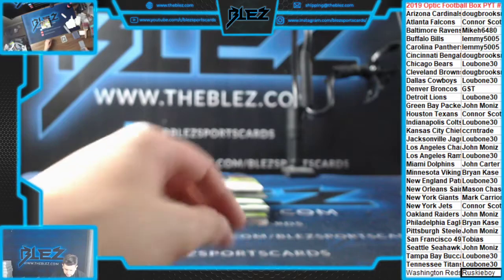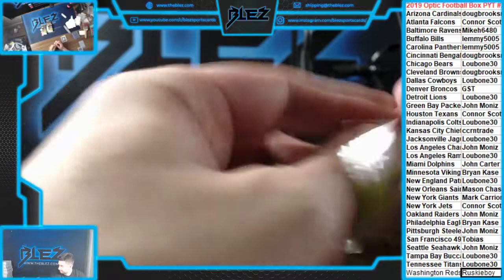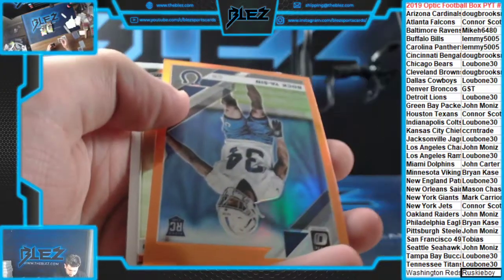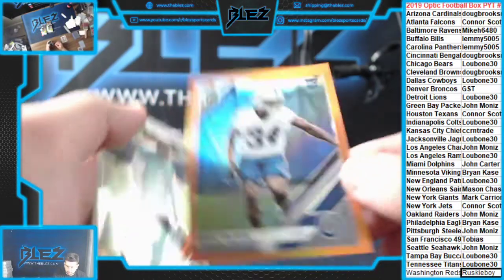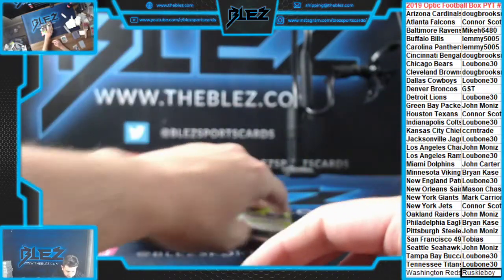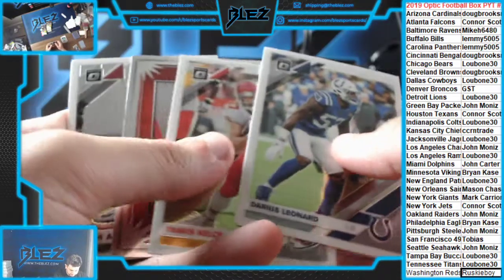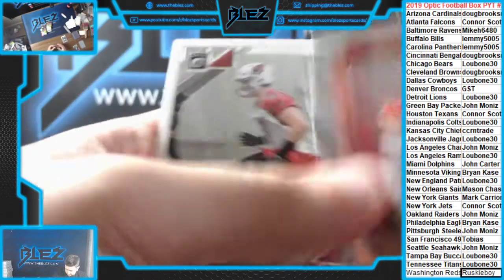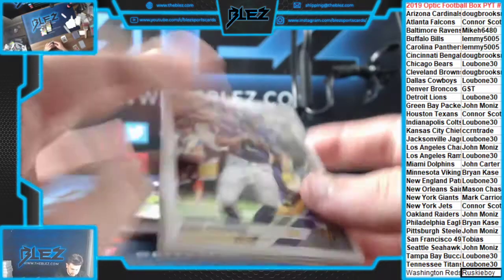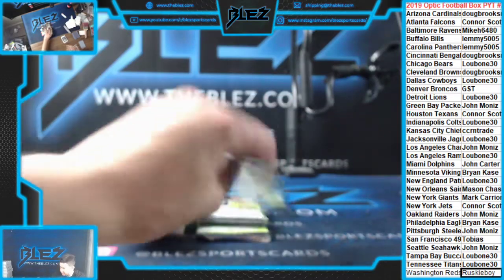Singletary rookie Bills. Rock your sin — rookie orange, Colts, $1.99. Mahomes Elite Series. True block rookie Broncos, GST. Nice.